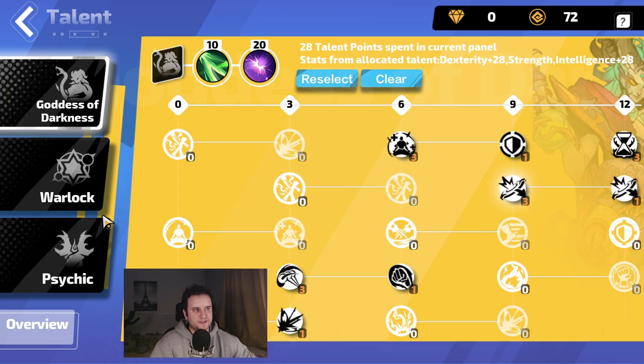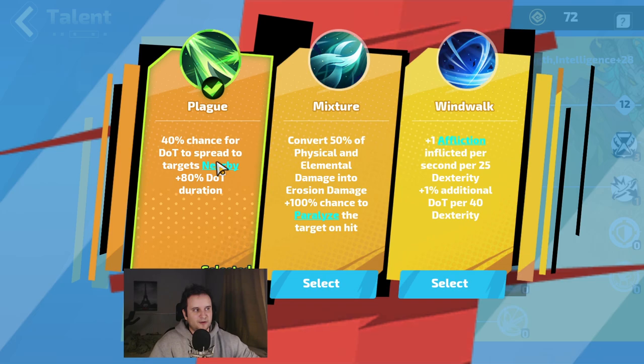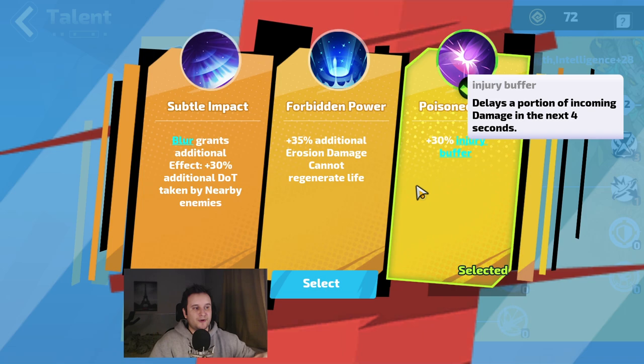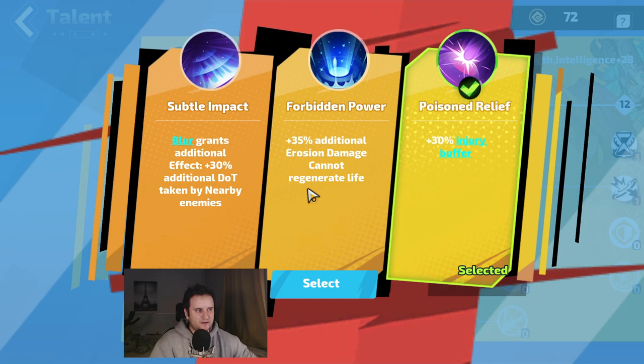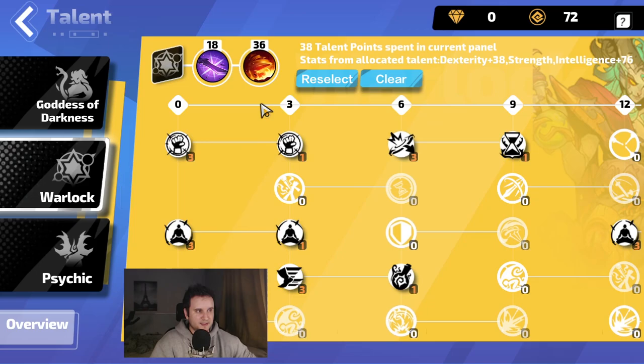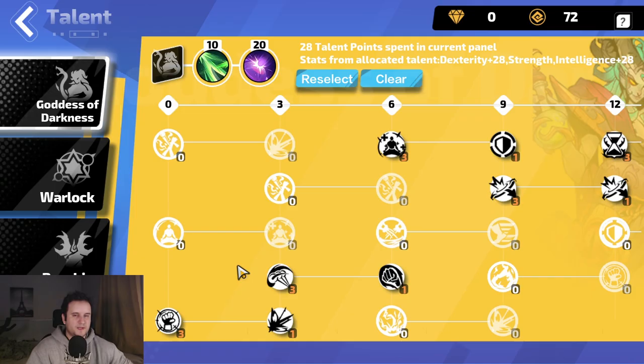For talents, we go Goddess of Darkness into Warlock into Psychic. We're going Plague, which gives a lot of DoT duration and means your DoTs spread to nearby enemies when one enemy dies, improving clear speed. Then Poisoned Relief, which is Injury Buffer — some damage you take converts to damage over time so your Energy Shield recharge can mitigate it. If you're doing Tier 7s, you can skip that and go Forbidden Power instead. For Warlock, we take the passive that gives a ton of cooldown recovery rate, and Off the Beaten Track, which lets us use a lot of auras.